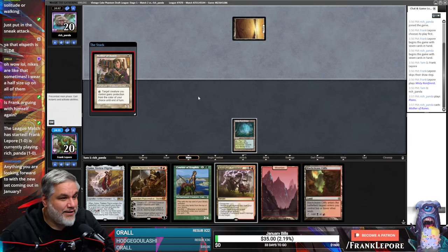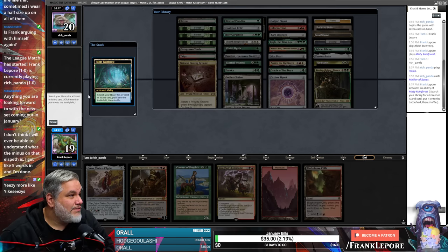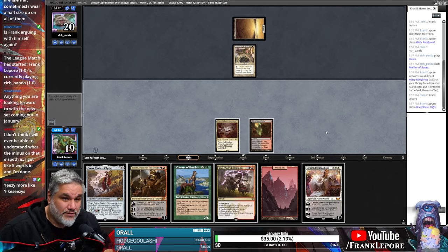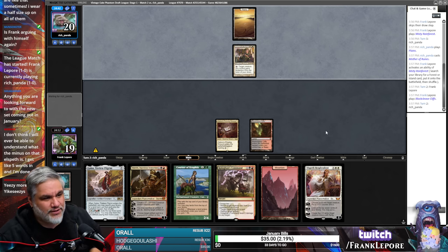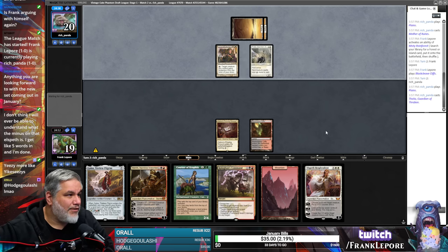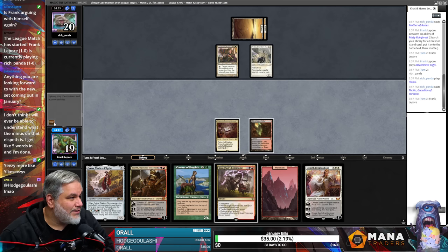Anything you're looking forward to with the new set coming out in January? Are you referring to Dominaria Remastered? If so, yes — I have an entire list of cards I'm looking forward to. A lot of the stuff I'm looking forward to is literally just replacements for cards, like replacing my regular Eternal Masters Sylvan Library with borderless ones. Come on, green source — wow, that's really annoying. Oh boy — and that was how we died.